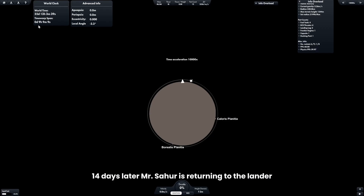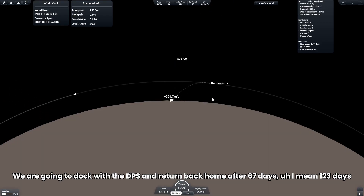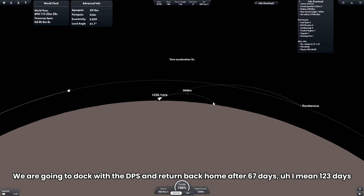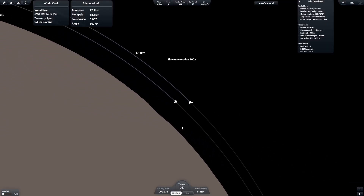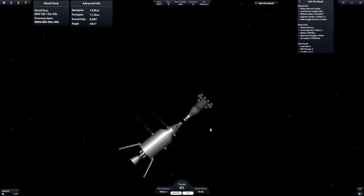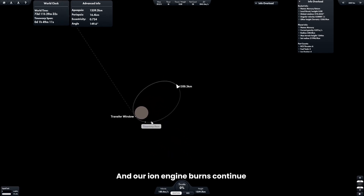Fourteen days later, Mr. Sahar is returning to the lander — and liftoff. We are going to dock with the DPS and return back home after 123 days. And we have docked back to the DPS, and our ion engine burns continue.